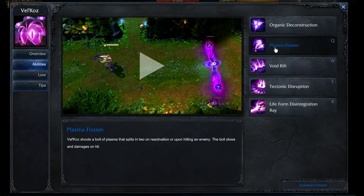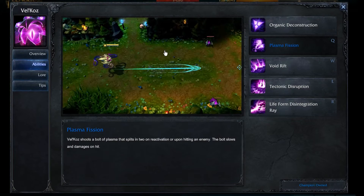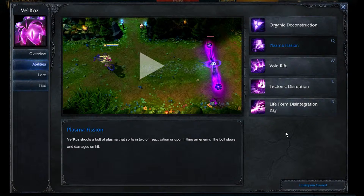Over to his Q, which is called Plasma Fusion. Velkas shoots a bolt of plasma that splits in two on reactivation or upon hitting an enemy. The bolt slows and damages on hit. This spell, like all of his other spells, deals a stack. Plasma Fusion is the perfect way to poke an enemy during the laning phase.